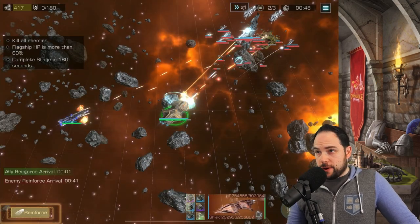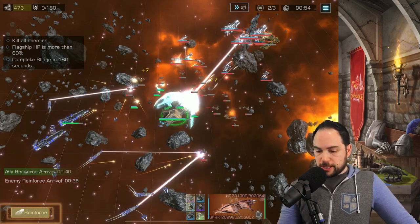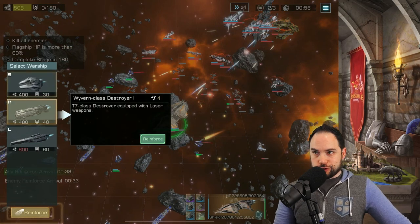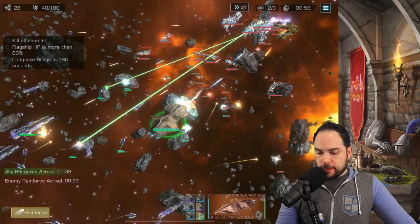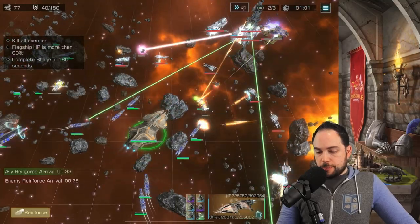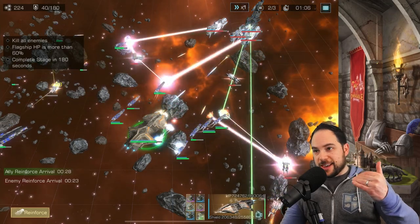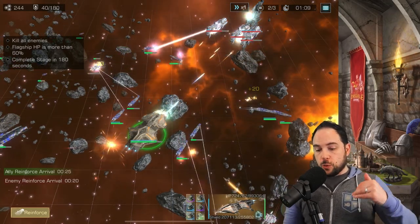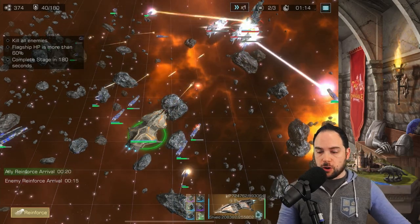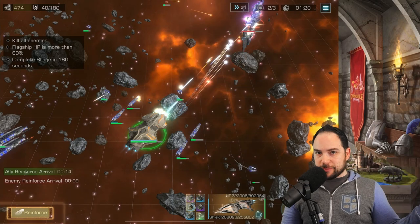We're about to be able to reinforce, bringing in the unit that we want. Good thing the rest of our reinforcements arrived just in time — we've got enough energy. Wyvern Class Destroyer. There it is. Proof positive that the ship you get is related to what you've unlocked. That is a huge tip for advancing in this game mode — the reinforcements you get will tier up with your tier of warship, so you'll have a much easier time, and you should do new campaign attempts every time you unlock a new warship.